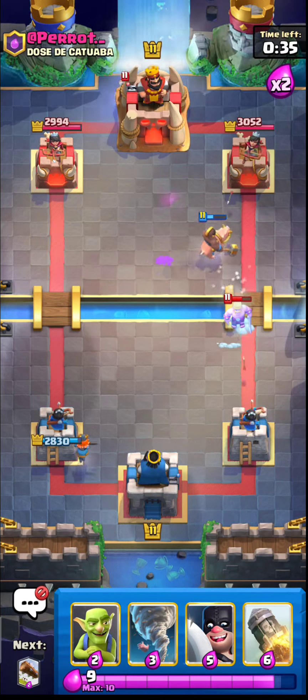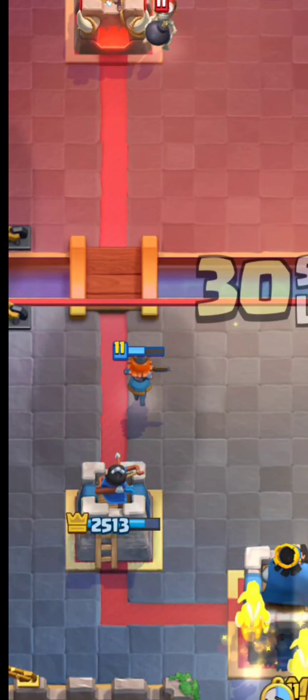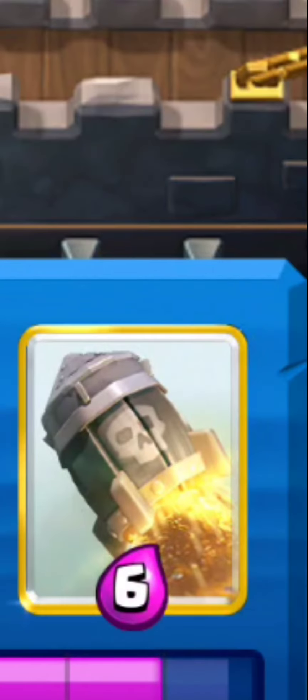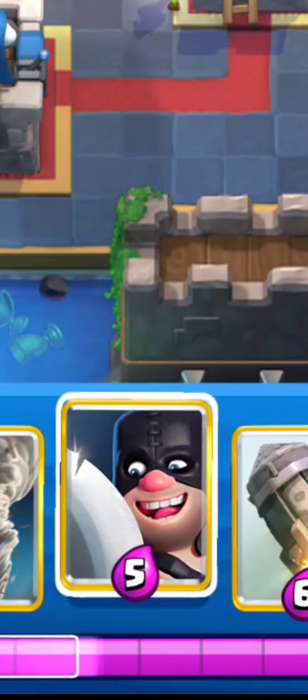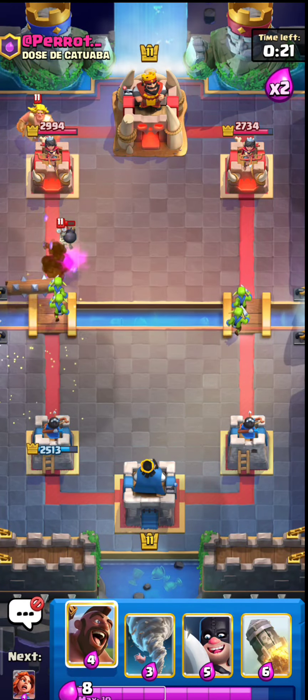There was one part I totally screwed up — the hog landed a hit, and he threw out some VOC lightning for some reason. I think I should have responded with a rocket on the right side or put the Executioner on that side, but I got so confused at that moment and just didn't do anything.